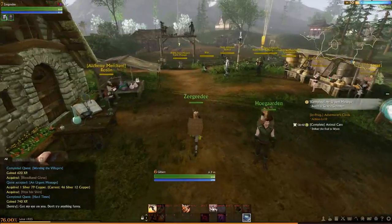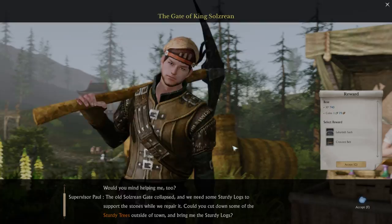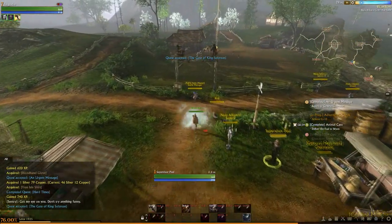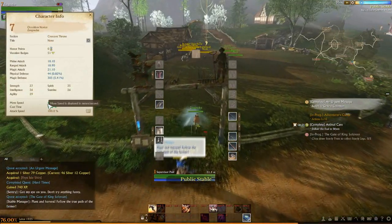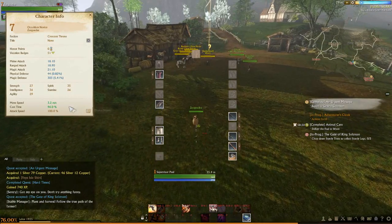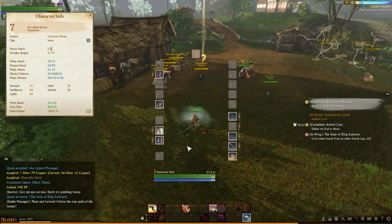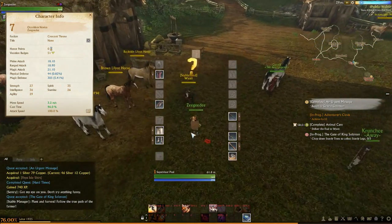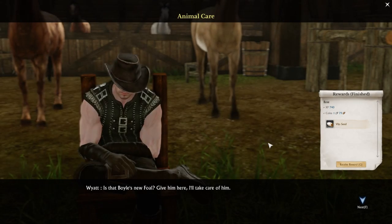We continue on and deliver this to the stable hand, grabbing the quest along the way and taking a look at the little horsey which will soon be ours. We'll use our sprint feature, which very slightly speeds us up - you can see your current move speed under the character panel. Without sprinting we move at 3.2 meters per second, but with sprint we move at 4.2. If you have a bard in your party you can actually play a song that will make you run faster while you have a trade pack.